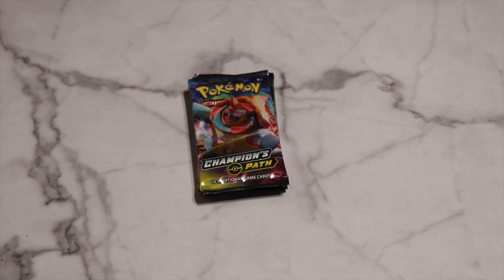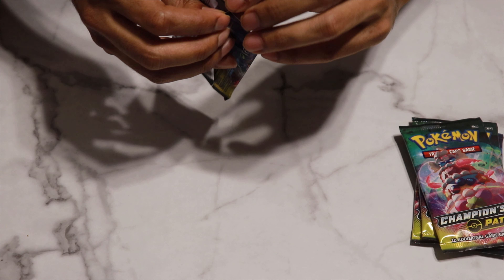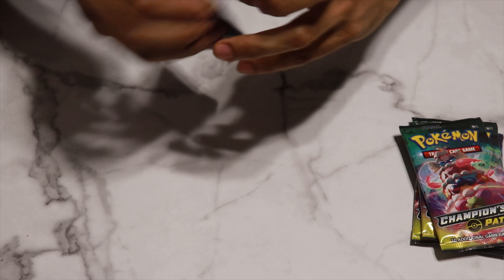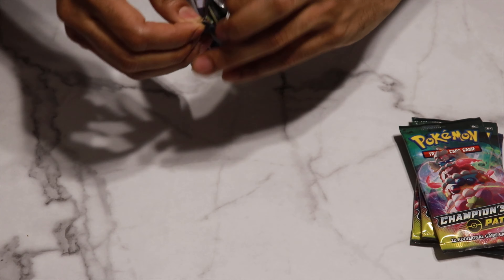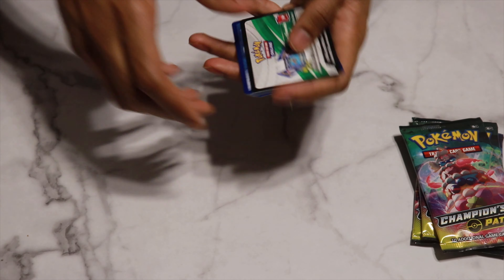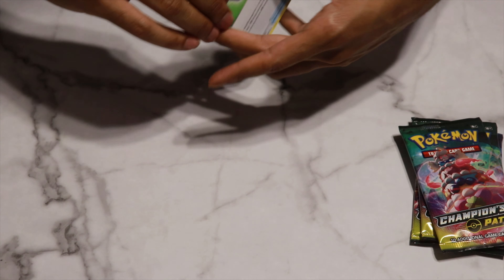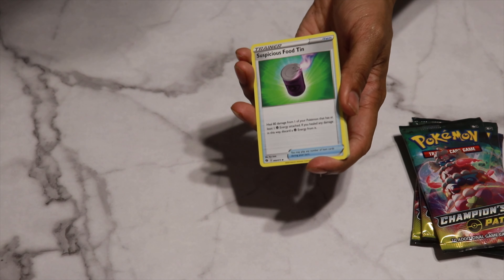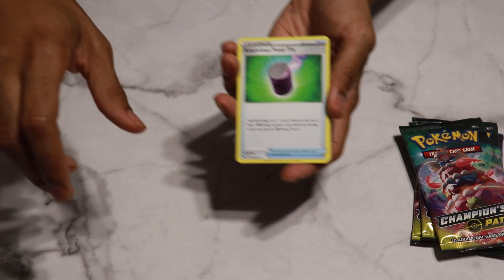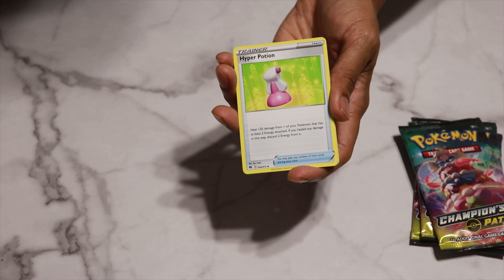Alright guys, starting with pack number one. I like both targets — the shiny Charizard is obviously what most people want, but the V-Max rainbow Charizard seems to actually be the harder card to pull. I like the shiny Charizard more as a card, but the rainbow Charizard is very nice too. These Champions Path boxes are really tough pulls — a lot of people opening a whole lot of them and not getting any. Hopefully luck is on our side today. We have Suspicious Food Tin, Victini again, Hyper Potion, Trubbish, Hatenna, Rockruff, and Potion.